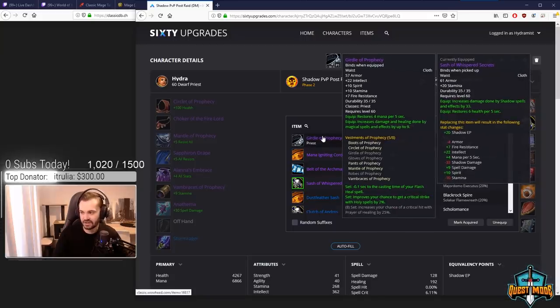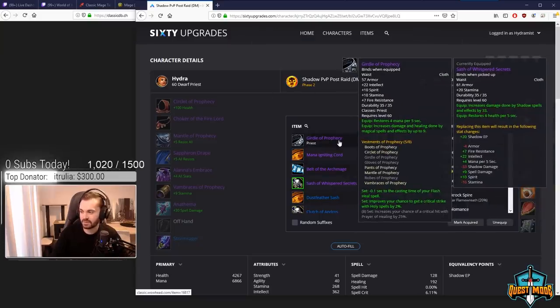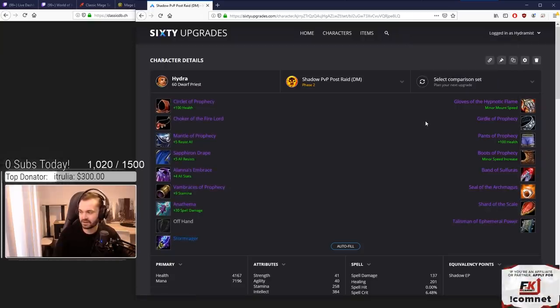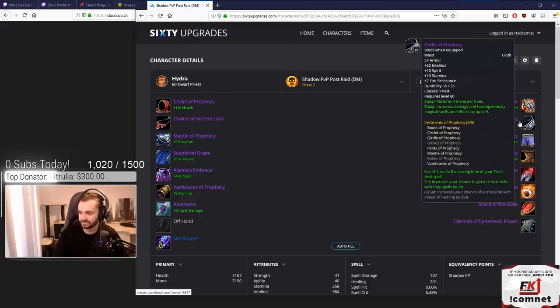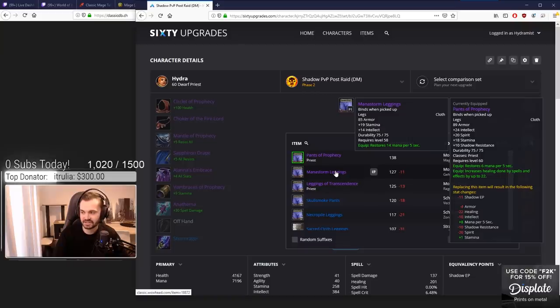For the belt we've got Sash of Whispered Secrets, though it doesn't have any int. You could argue Girdle of Prophecy is worth it — you're trading 22 int for 10 stamina, 24 damage, and gaining 4 MP5. Actually, I'm going to switch — I'll go Girdle of Prophecy. It has a lot of damage you lose, but 22 int is significant and it fits the mindset we're going with. For pants, Pants of Prophecy. The only real contest is Manastorm Legs but they have a lot less int and less stamina. Even with the extra MP5, it takes about 90 seconds to recover the int you lose — and you're generally not in combat for 90 seconds — so Pants of Prophecy is the better all-round item.